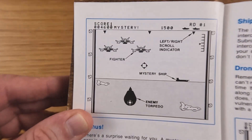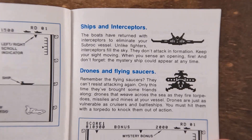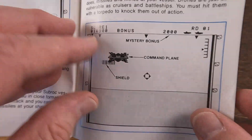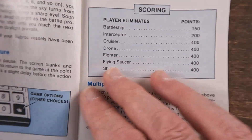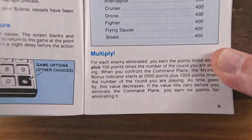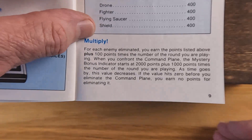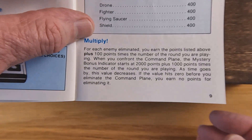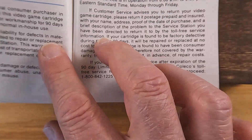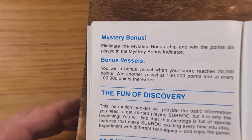There are some screenshots and a couple shots of some of the bad guys, and another quick screenshot. For the scoring: for each enemy eliminated you earn the points listed above plus 100 points times the number of the round. They also had a mystery bonus.